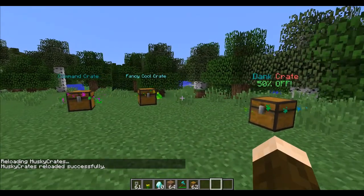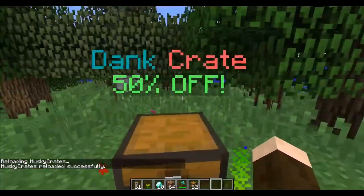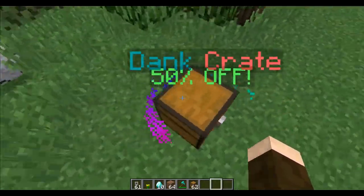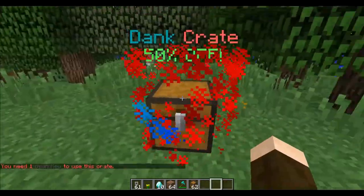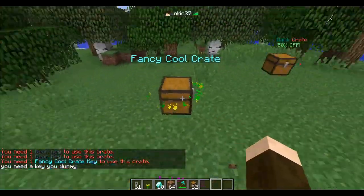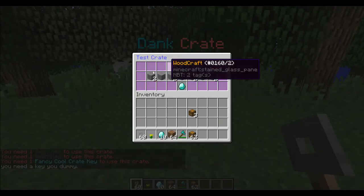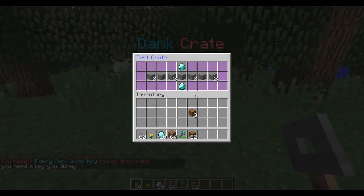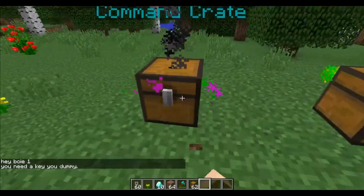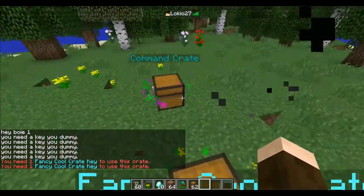One of the main things that's changed is you can have multi-line holograms, you can have custom scripted particle effects, and you can customize the interface now. Isn't that cool? You can also set custom messages — that's standard — but yeah.